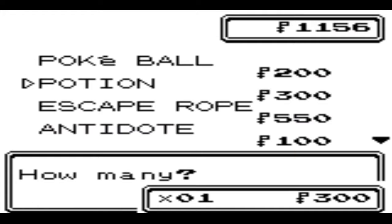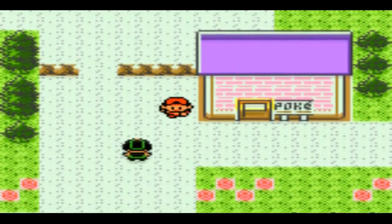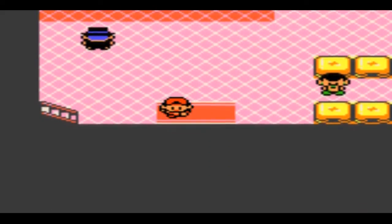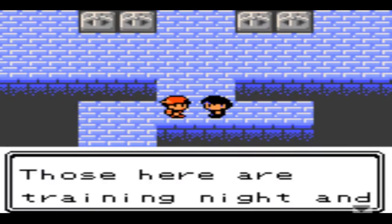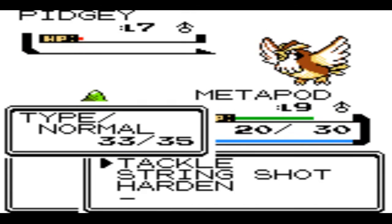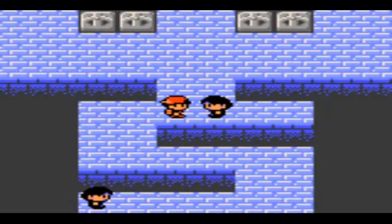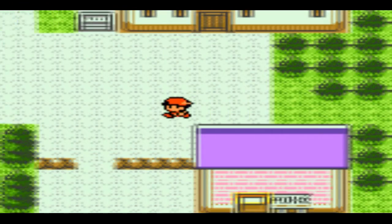Another thing I really liked is the balance — it fixes a lot of the original game's problems. They split the Special stat into Special Attack and Special Defense, and along with new Pokémon and new types, it feels a lot more balanced. It feels more in your favor than the game's favor, because in Gen 1 psychic types were basically overpowered and not all moves worked correctly. They really tried to make the game much more balanced in comparison.